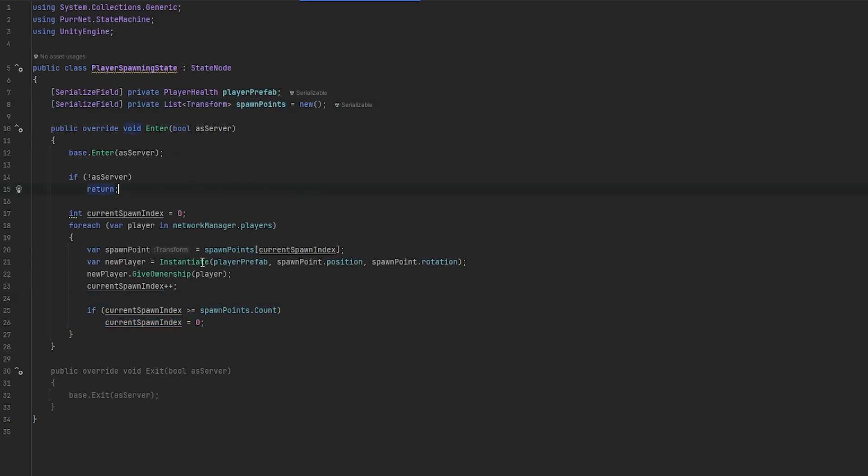When spawning is done we call machine.next, because now we're done spawning and can go to the next phase. We could give a warm-up phase if we want and maybe add that later, but for now this should work for the spawning.